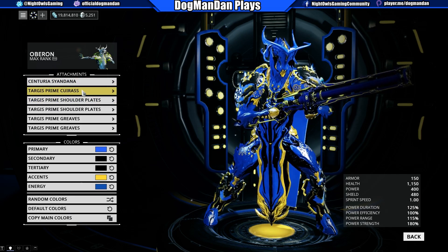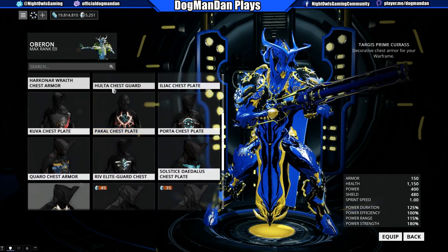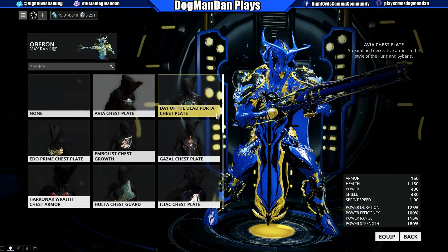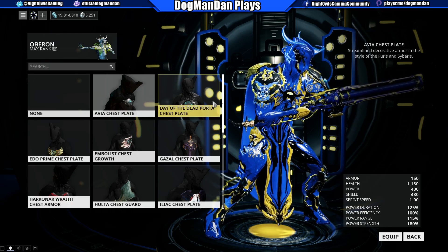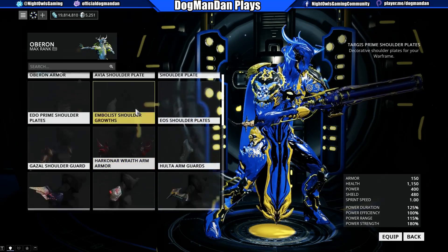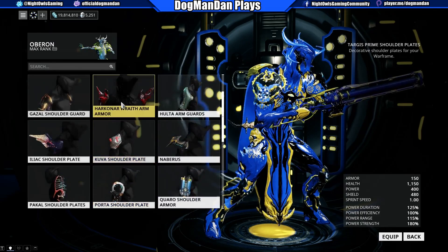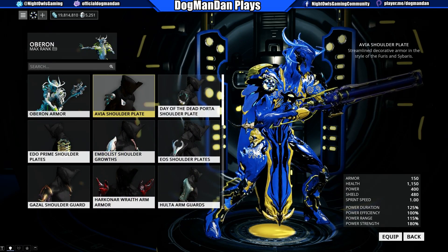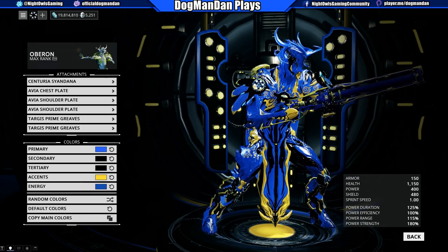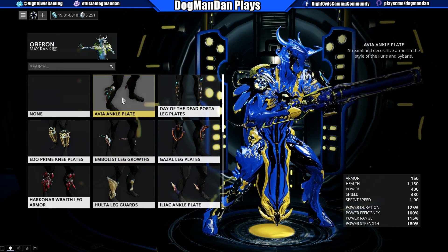I'm not fond of giving up my Targis armor but we're gonna do it anyway. The new Avia armor set — let me find it. There's a tiny little chest piece, and shoulder blades with wing-like designs. Let me get them both on here — so they've got like wings on them, pretty funky.